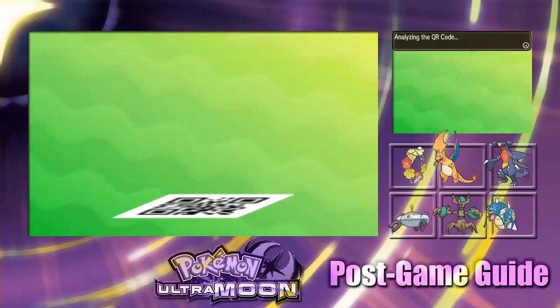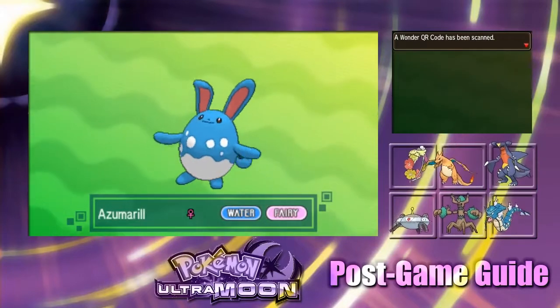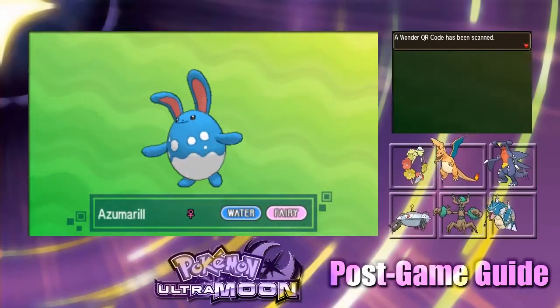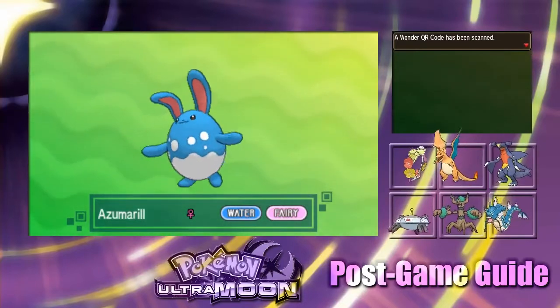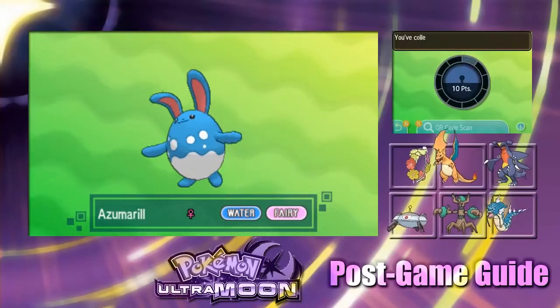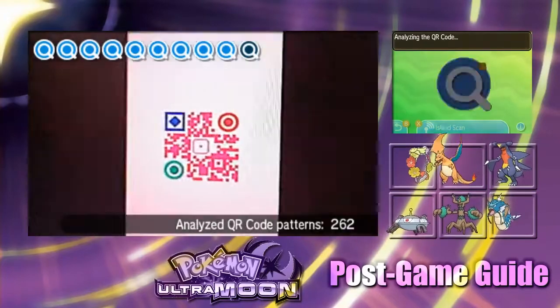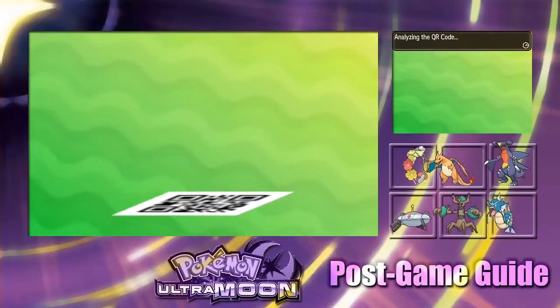What kind of Pokemon are you? It's an Azumarill. They dropped the fairy typing on that one in some Gen. Perfecto, that one worked too. Awesome.